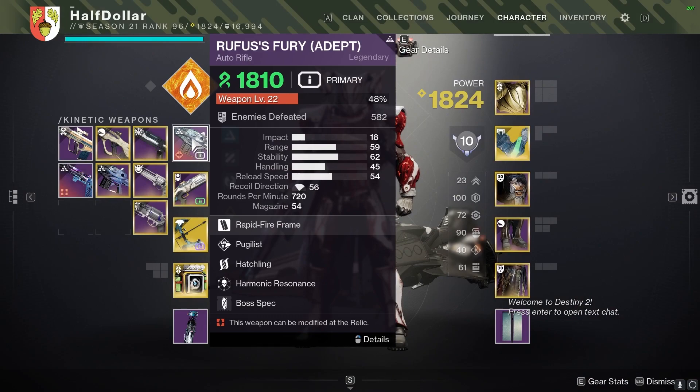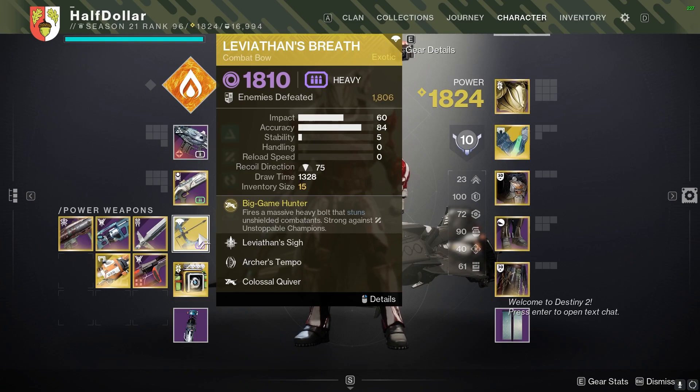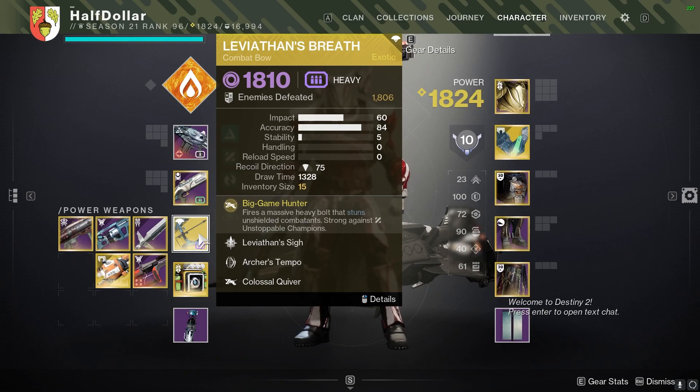Moving on to the weapons, I'm going to be using an Auto Rifle for the barriers just in case, even though we will be having radiant effects from our subclass. A 1-2 Punch Shotgun with Leviathan's Breath for Unstoppables, as well as just general Champion and Boss Damage.